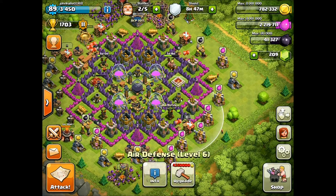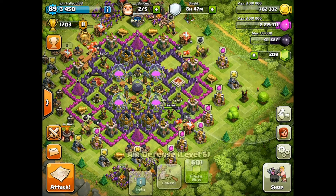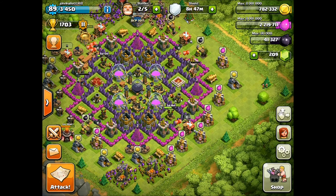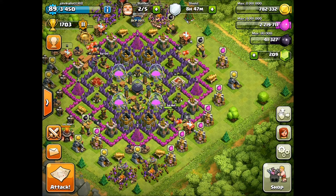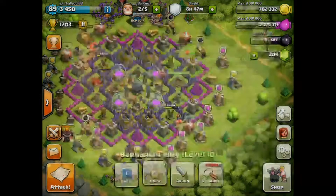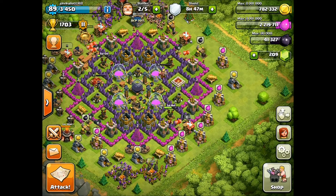Thinking about that, I'm going to go ahead and move this air defense up here so I can have a more spread-out defense — maybe that would have helped a lot more when they were attacking. We're going to go on some raids today to get more gold, elixir, and dark elixir, because we're getting so close to getting the king. We're at 41,000 and the king's 45,000 — so close. Let's get into it.